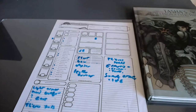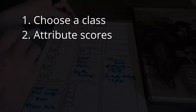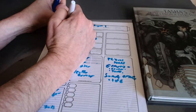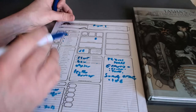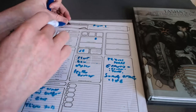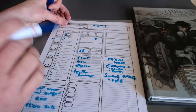Next step: attribute scores. I'll go ahead and write down the class they chose — Rogue 1. Also from that table we got the proficiency bonus; if you've played a lot you'd know it's +2 at level 1, then +3 at level 5, but the table tells you as well. For attribute scores, I just use the standard array: 15, 14, 13, 12, 10, and 8.